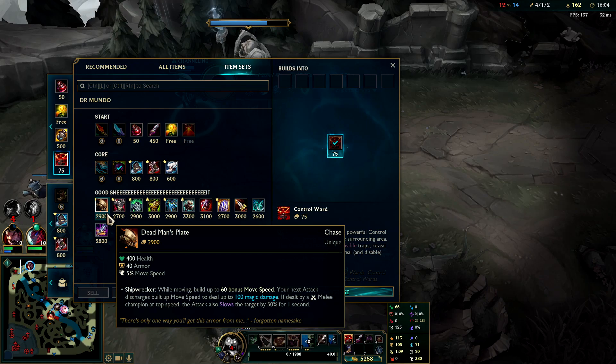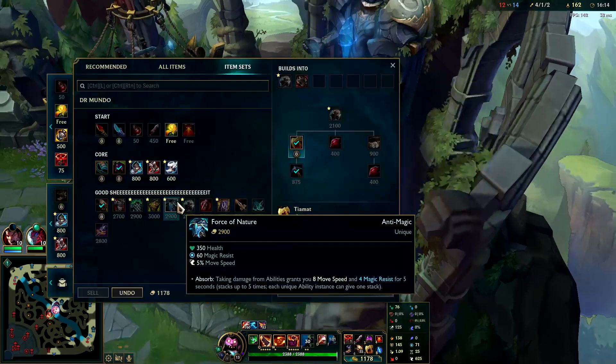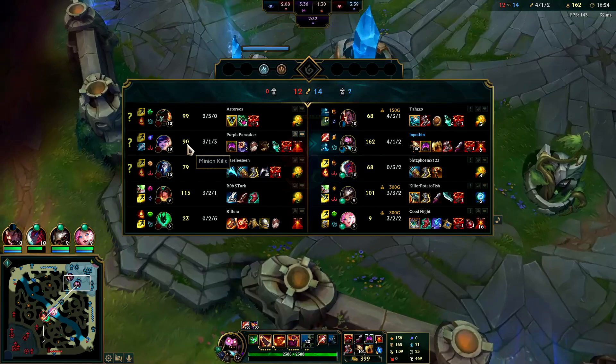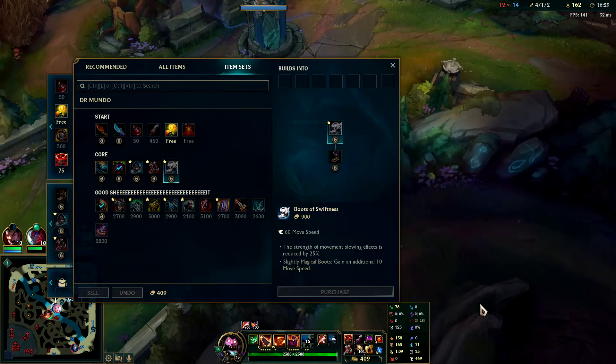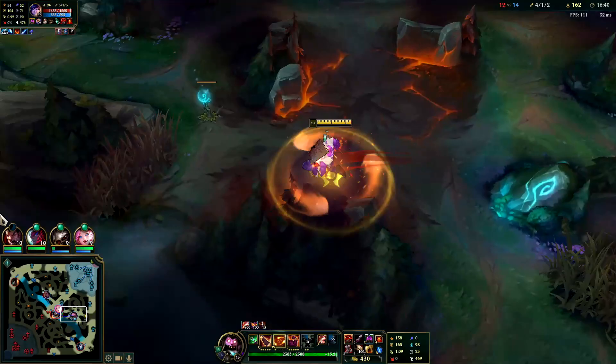A really good item to get on Mundo regardless of whether they're AD or AP is Dead Man's for the raw movement speed. They don't have real life steal yet so I'll get Titanic. I'll go for Plated Steelcaps on Mundo. Their team is full AD — Gangplank, Kindred, Sivir — about 80% of their damage is physical, so I'd rather have Plated Steelcaps and just be unkillable.